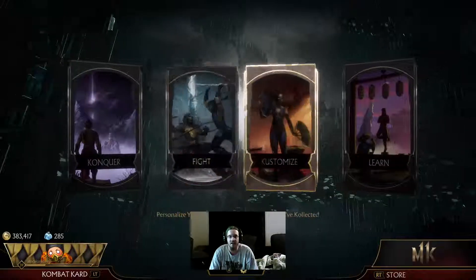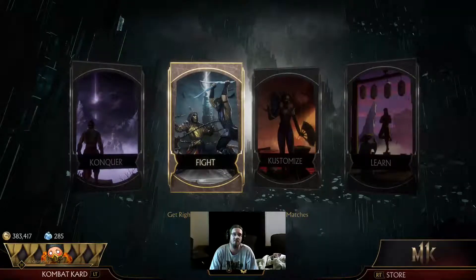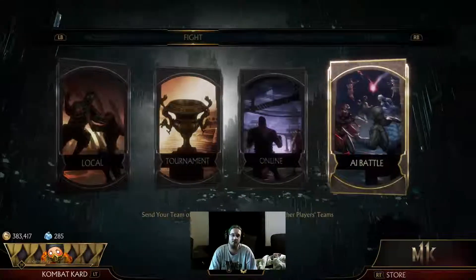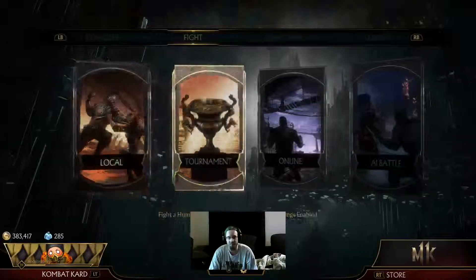Welcome back to the channel. Today I'm going to offer you some more hints and tricks for Mortal Kombat 11. There are two ways you can go about this: you could Google every single fatality and punch each one in, because there's an achievement for doing two fatalities with each fighter.